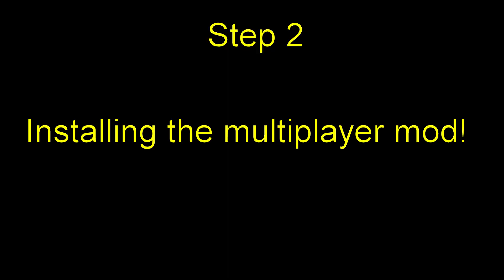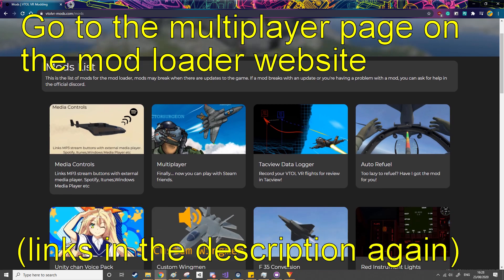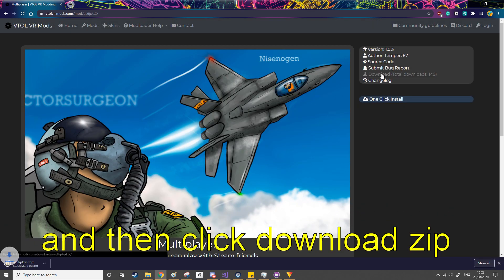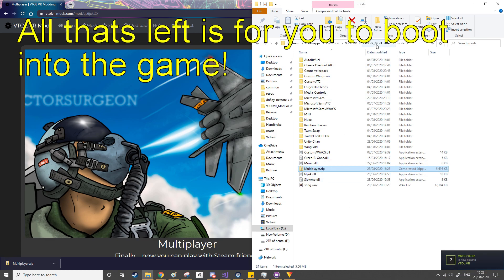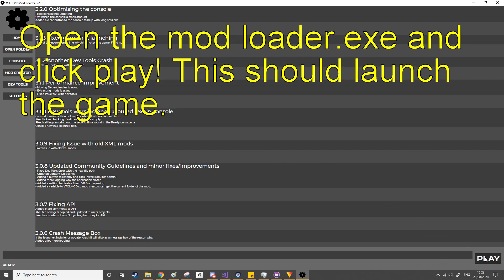Step 2: Installing the multiplayer mod. Go to the multiplayer page on the mod loader website — link in the description — admire the lovely artwork by The Falcon, and then click 'Download ZIP.' Once you've done that, simply drag the multiplayer ZIP into the mods folder. You do not need to unzip it; the mod loader will do that for you. All that's left is to boot into the game by opening ModLoader.exe and clicking Play.